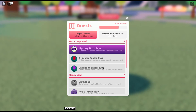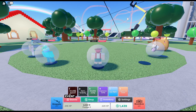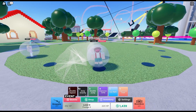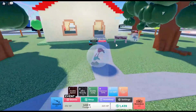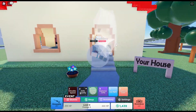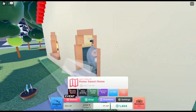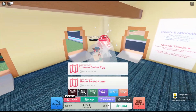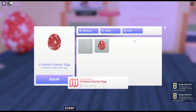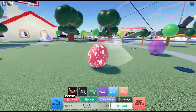Now we just need to do the Crimson Easter Egg and the Lavender Easter Egg. You've got to be kidding me — it's in here, it's in the house. Let me in. So that means I can change into the Crimson Marble Egg. There we go, now I am Egg.